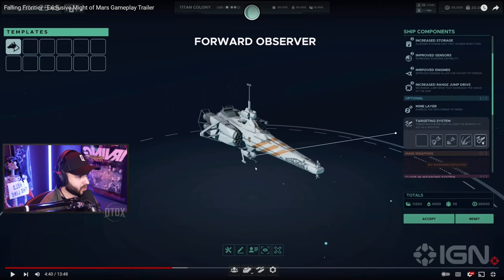Targeting system — this allows the Berwick to act as a spotter. A targeting system that allows the Berwick class to essentially act as a forward observer, revealing the fog of war on units further away outside the normal range of other ships so that you can target them at longer range. I'm reacting to this first time I've seen it — we're speculating here. I am going to be making a bigger deep dive into this trailer, and I might also be getting some exclusive gameplay footage to cover and break down for you guys.